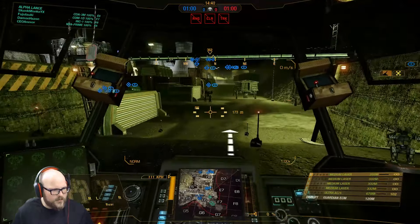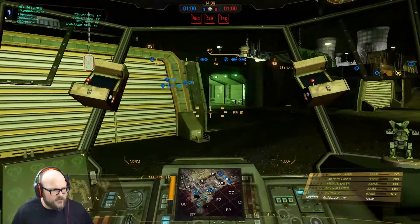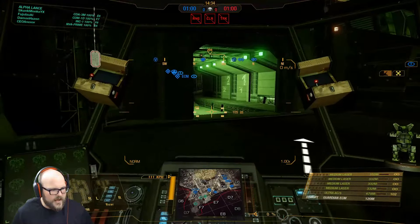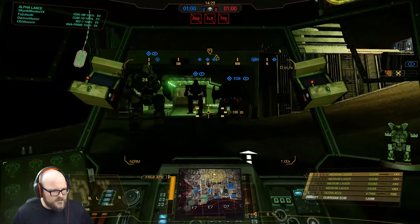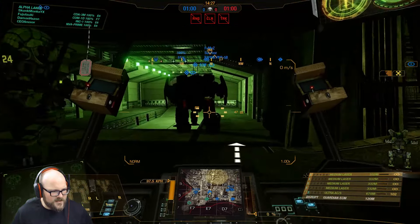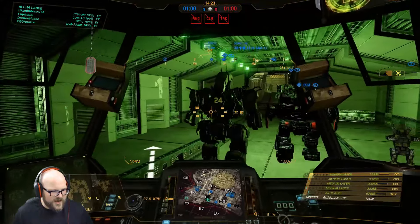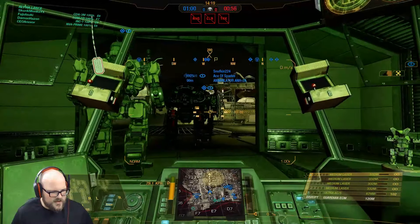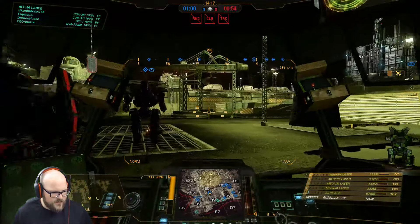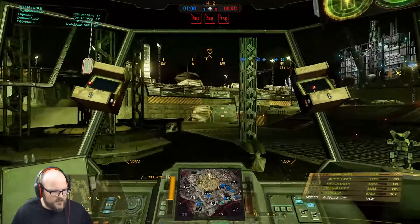Alright guys, here we are. Game number one. We are on Mining Collective. We are playing Domination. I'm going to try to stick with my assaults, give them some ECM cover — although this Fafnir has ECM already. We got two Annihilators and a Fafnir. Hell of a meat shield. I'm going to try to stop the enemy's timer here — move into the circle.